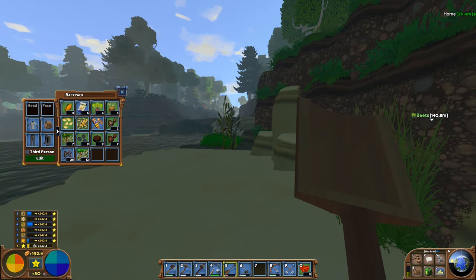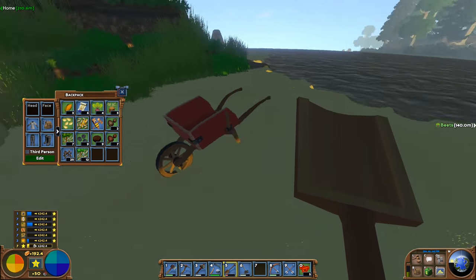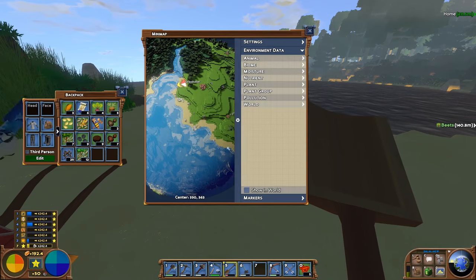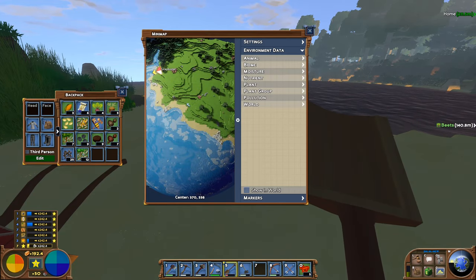Sand is just sand, so if you find it in the world you're more than welcome to put it in there. However, it's not in that desert area — the desert around where I am is not really sand. It looks sandy but it's really just biome dirt, essentially desert dirt. Whereas sand, you probably want to go out to the coastline kind of areas. That should actually be true sand.